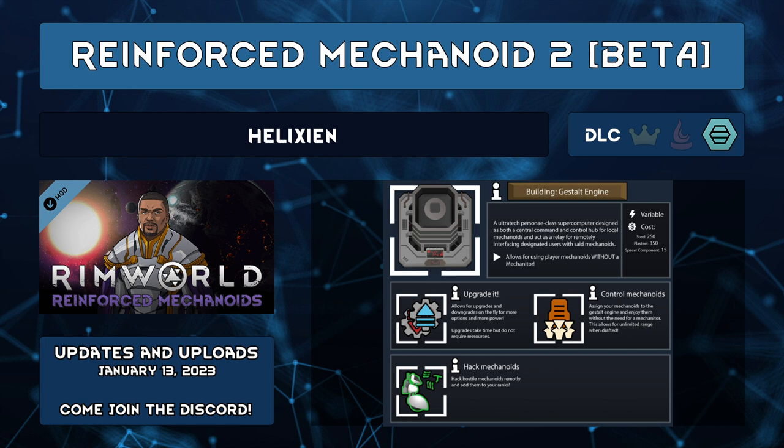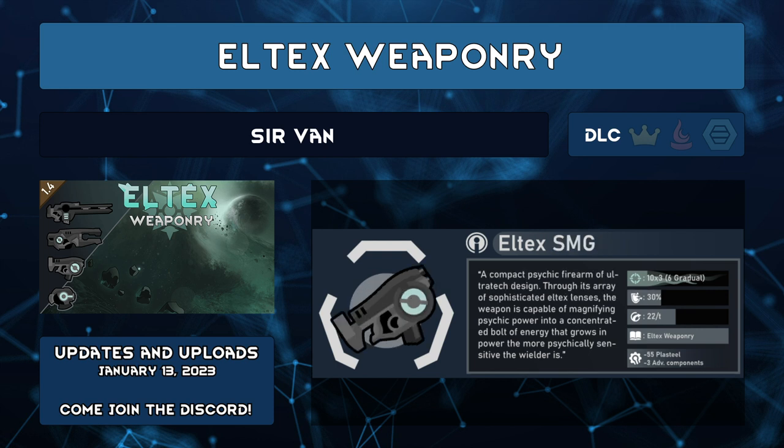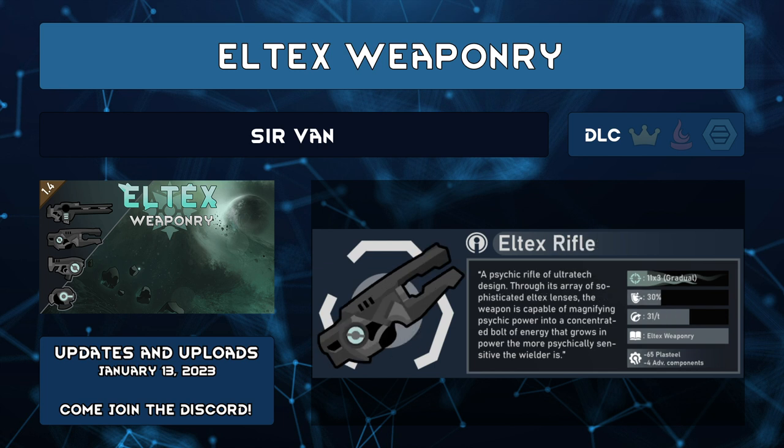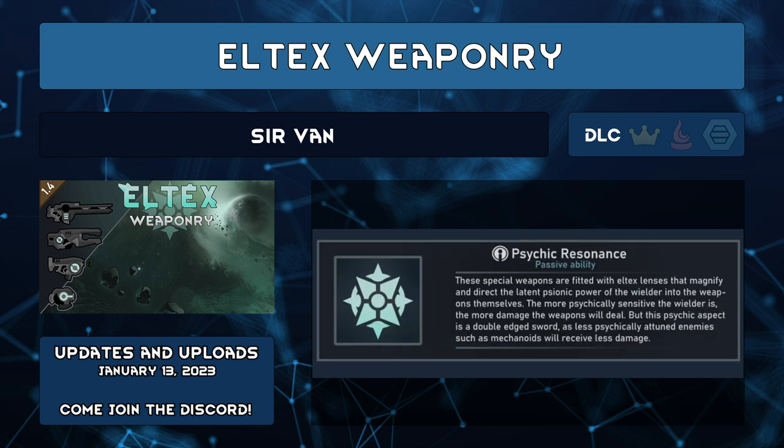You don't even need a mechanitor with a gestalt engine. Eltex Weaponry by Sir Van adds weapons that make the Fallen Empire an even juicier target to get all the delicious armor and weapons from. These weapons have psychic resonance ability, which means they will deal more damage the more psychically sensitive the wielder is. However, if an enemy is psychically dull or deaf, the weapon deals less damage. So you may want to switch these out when a mech swarm approaches.